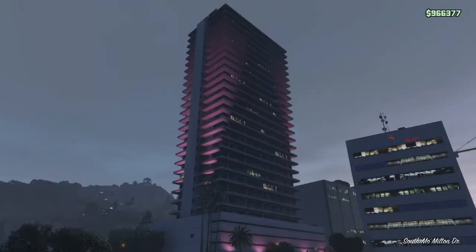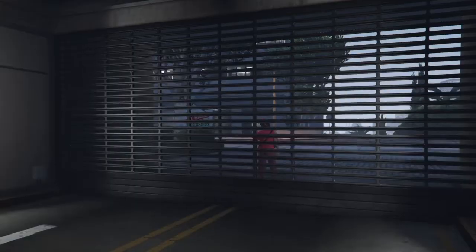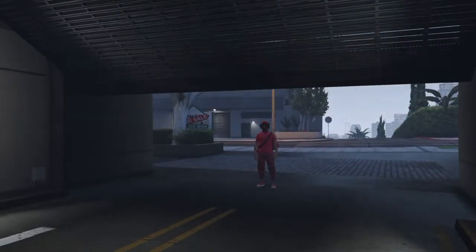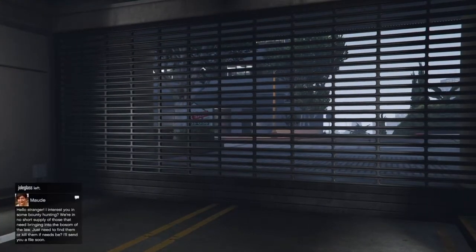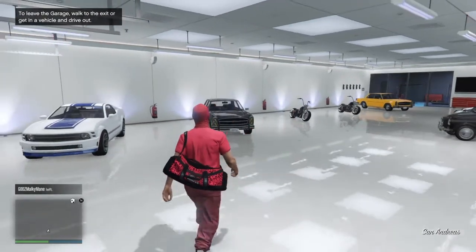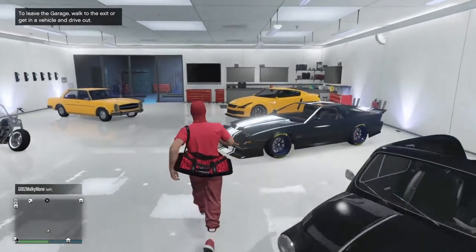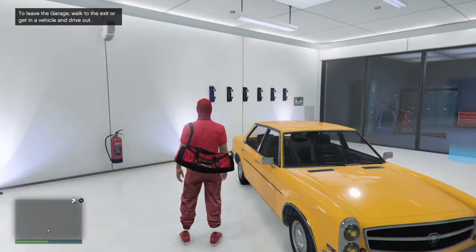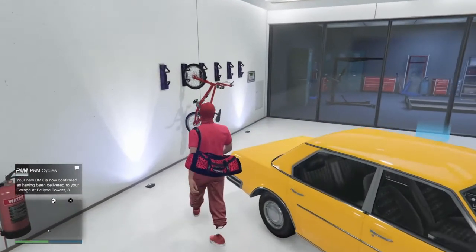So yeah, I would go back into my Eclipse Apartment 4. Don't mind the vehicles in here, guys. Boom — there you go, that's how you do it.